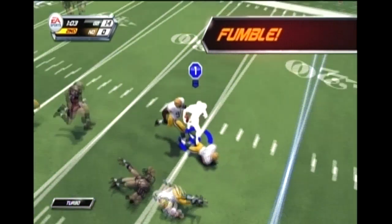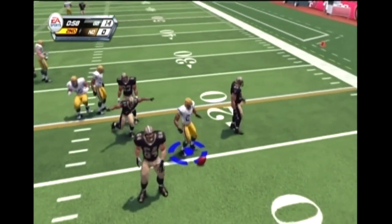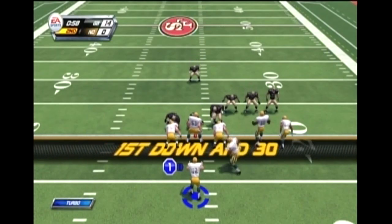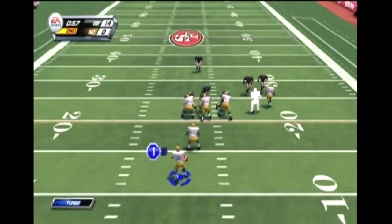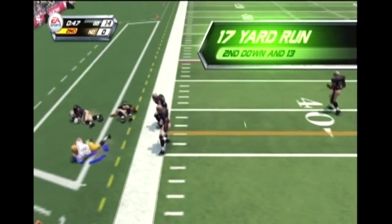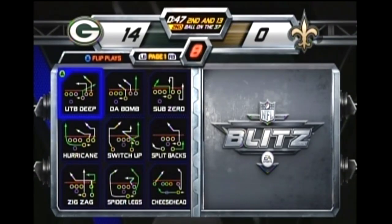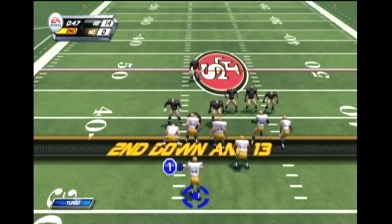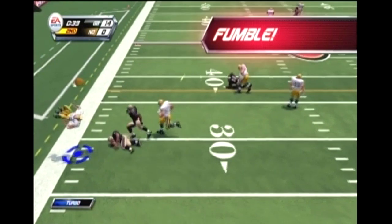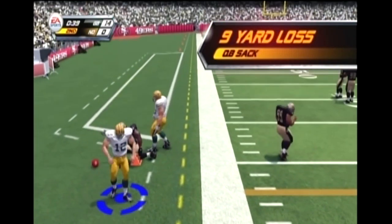That's a fumble — I'm out of turbo, I can't go anywhere. That was like a minus four-yard return after the fumble. 14-0 already — I'm practicing. Oh, that's another great opportunity for a QB sneak. You're probably realizing by this point that there's a very limited amount of depth when it comes to Blitz.